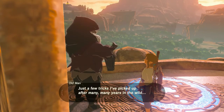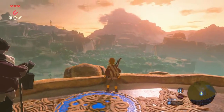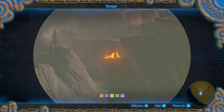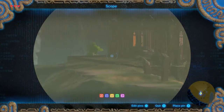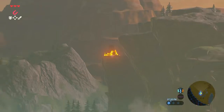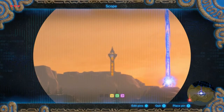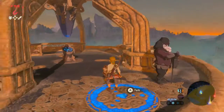Just a few tricks I've picked up after many, many years in the wild. You may take my advice or leave it. So we want to find shrines — that looks like one, and there's a tower over there, that looks like a shrine as well. How do I zoom in? I feel like there was a way to zoom. I keep hitting the B button because I think it's the A button. So that is a shrine, that is a shrine, that is a tower. Cool. And those will be on our map now, which is nice. So we'll just go down this again.